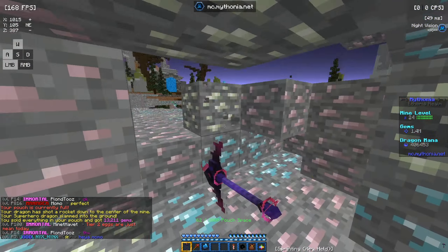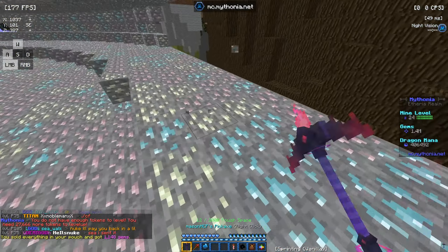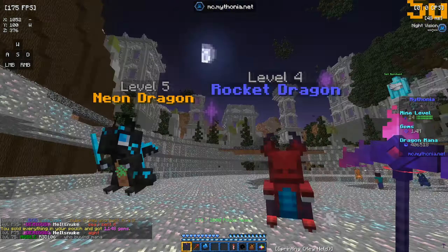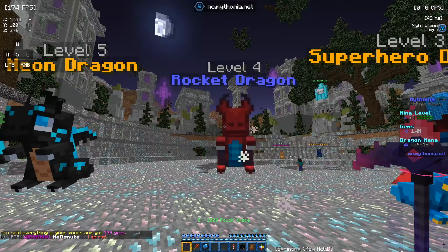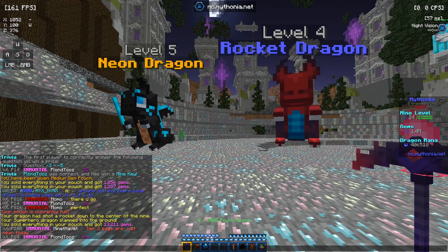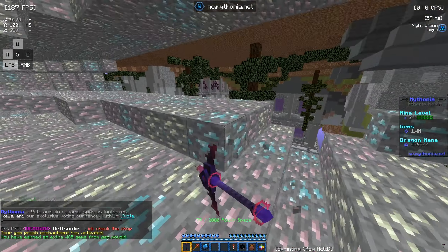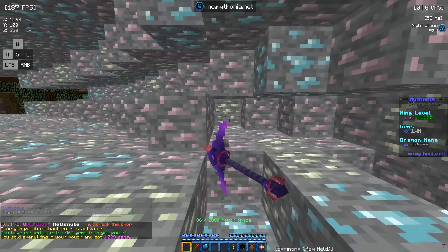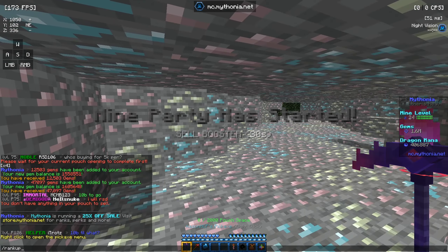We're getting even closer — halfway to the next rank up from just a moment ago. The superhero dragon slammed into the ground inside the mine, and the rocket dragon also activated, making that giant hole. It's super easy to level up using these dragons — they make things so much easier. I'd recommend investing in some crates to get mana pouches and get better.